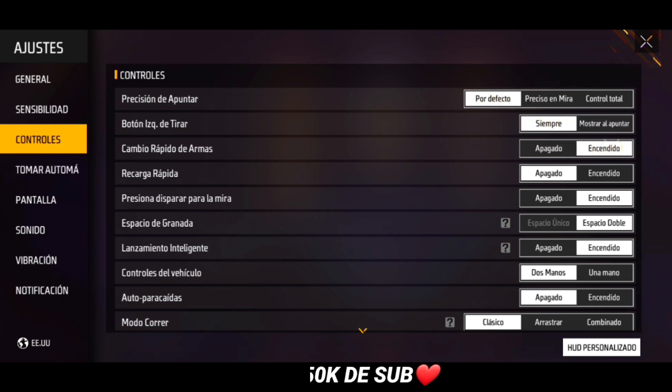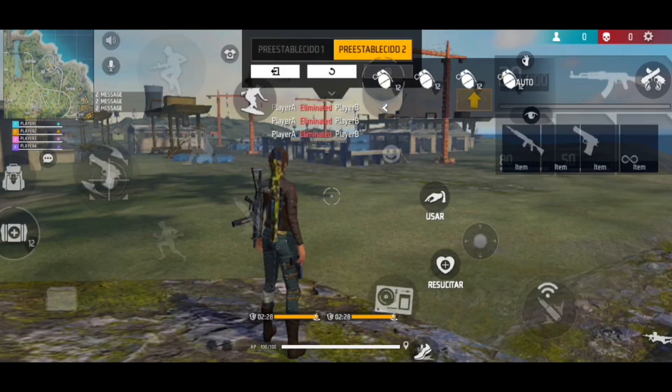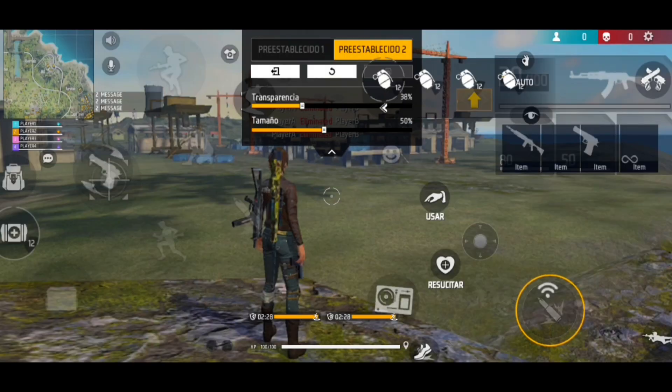En controles, por defecto tengo el segundo botón de disparo activado, que es para poner paredes muy rápidamente. También tengo el cambio de arma activado para hacer movimientos en sano y pegar tiro fantasma, como vieron en los clips. El botón de espera que les recomiendo es de 50.